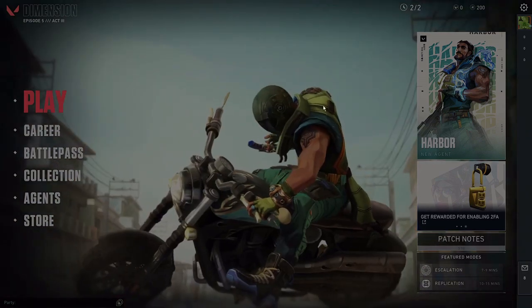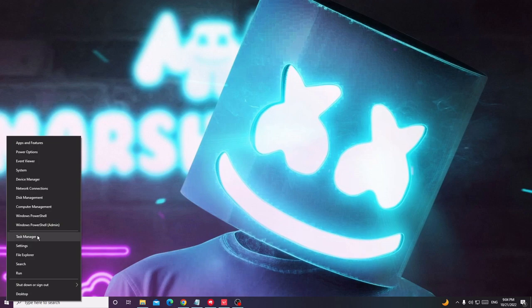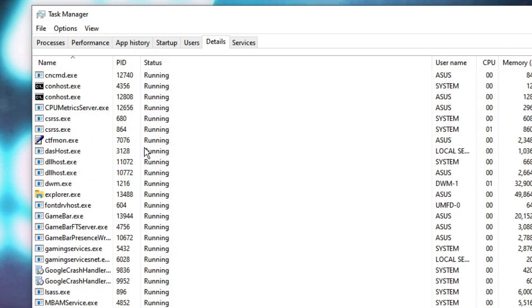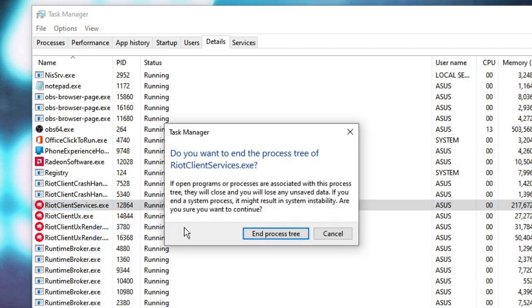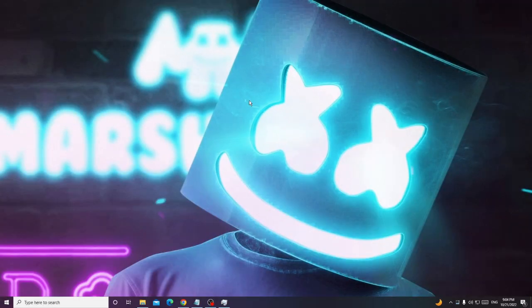First of all, minimize your Valorant game and close it from the Task Manager. Right-click on your Windows icon, choose Task Manager, then from the top menu click on Details and look for Valorant or Riot. Right-click on it and choose End Process Tree.